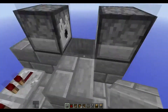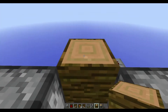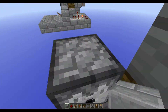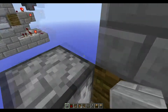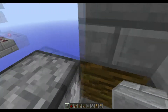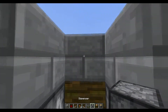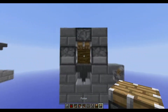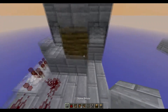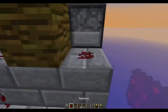Put a block behind the hopper, then place a jungle wood block. Put one block up on all of them - like that. Then place a piston facing down to get that shape, and put a block behind the dispensers with redstone dust on both of them.